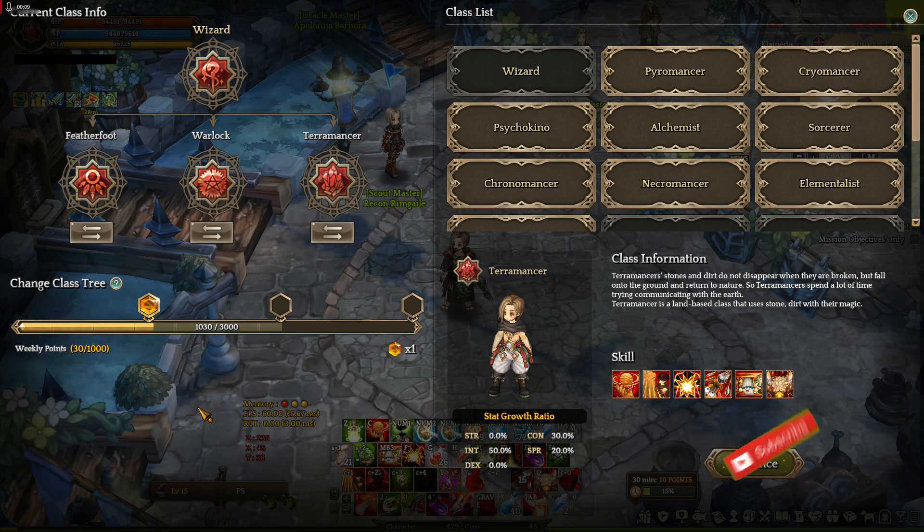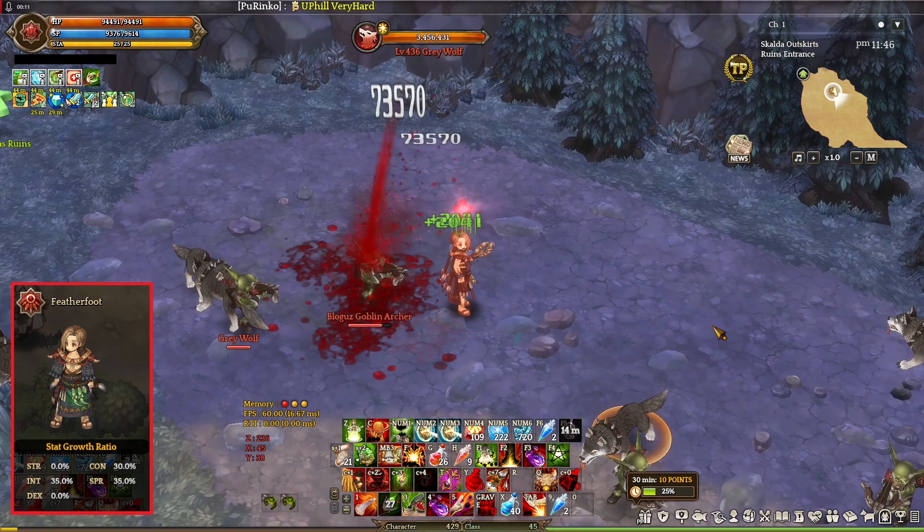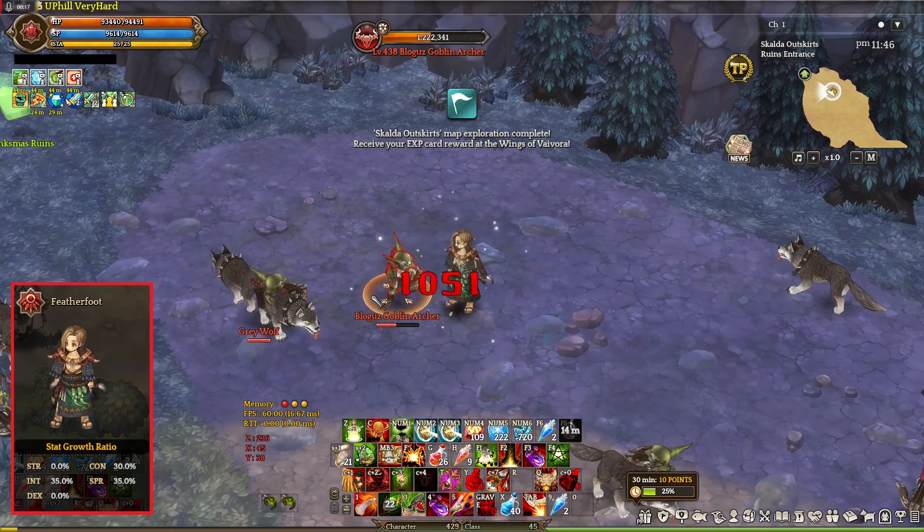Here's the build. We got the Vampire class Featherfoot, the Evil Spirit Summoner Warlock, and Terramancer the Earthbender. Let's start with Featherfoot. Featherfoot is a class that specializes in debuffs and blood absorption skills and attacks, and the reason this class is here is because it gives the build the ability to self-sustain.